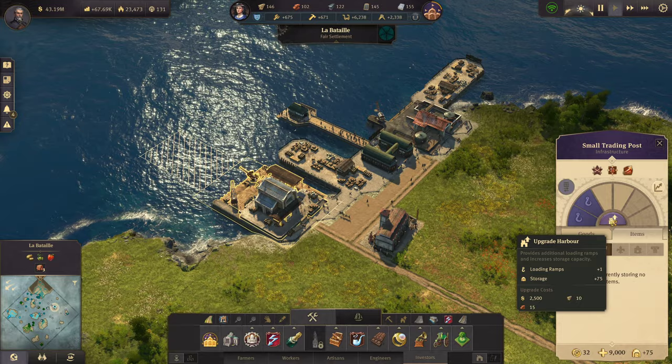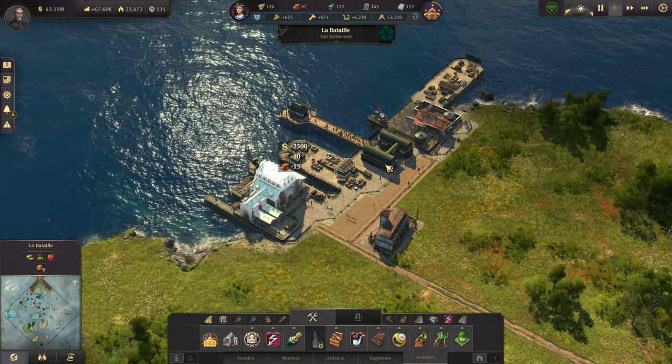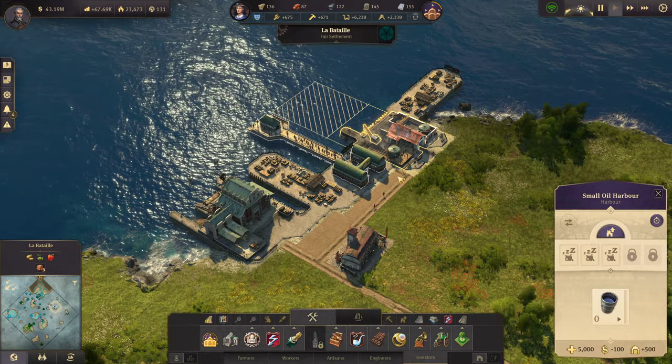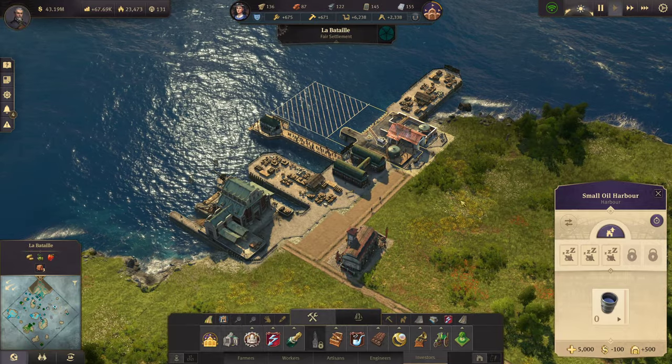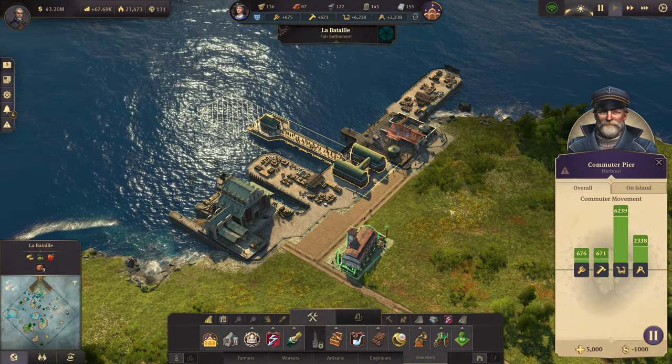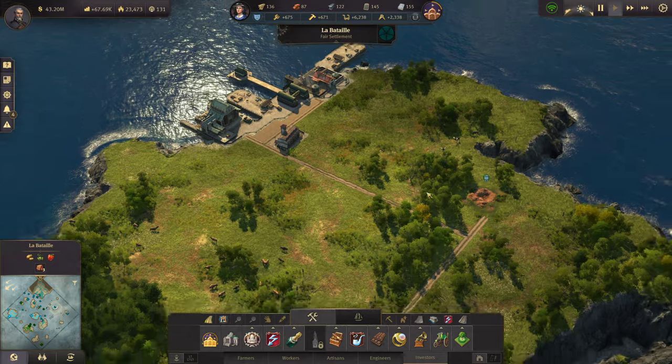I've already set this up with a harbor, several storage depots, a small oil harbor because I am going to bring some oil over here for a power plant. We have our commuter pier and we have a fire station.